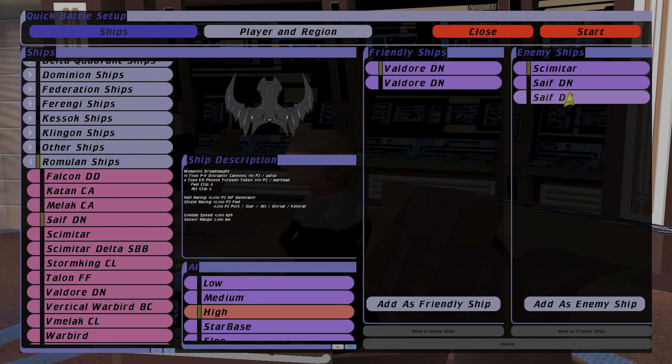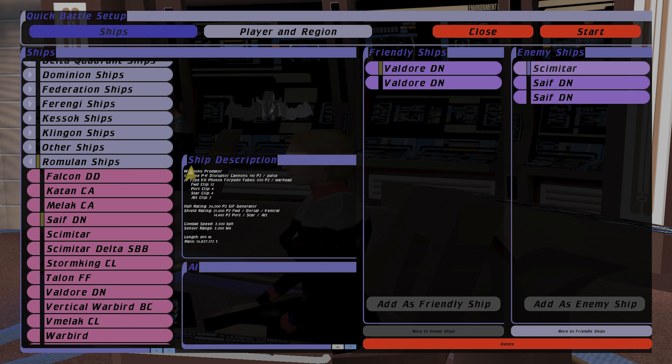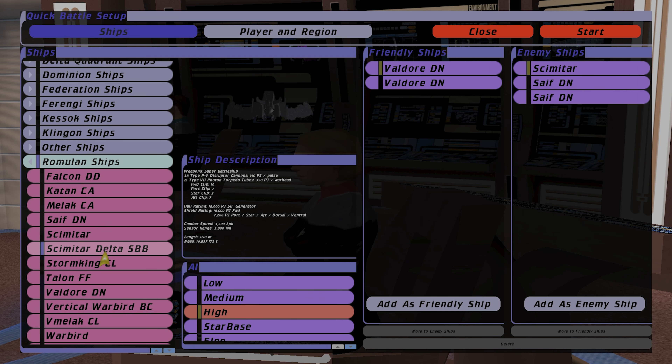And we are going to be going against two Saifs and the Scimitar, which is the Predator one, not the Delta. The standard Scimitar Predator has a lot more weapons.